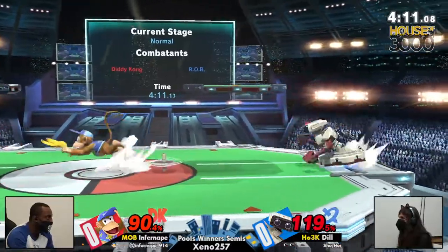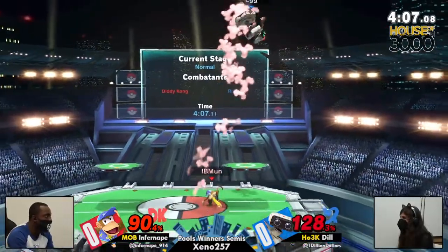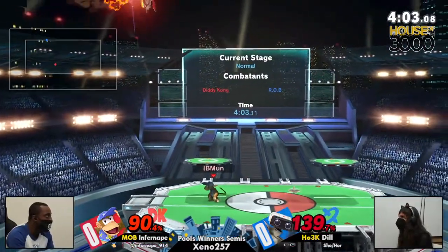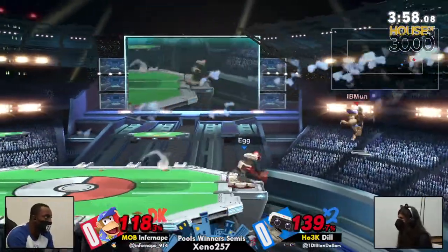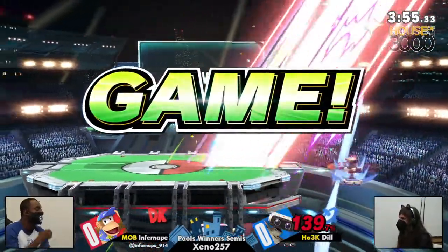Not for long. ROB sure can just decide not to get in. Stay away, play the distance — which is something Diddy can do as well as ROB. But since we have a whole stock deficit from Infernape, they're going to have to do something about that. That reflector just blowing up Infernape — that was pretty funny. As soon as he got touched, he just evaporated. Eviscerated.